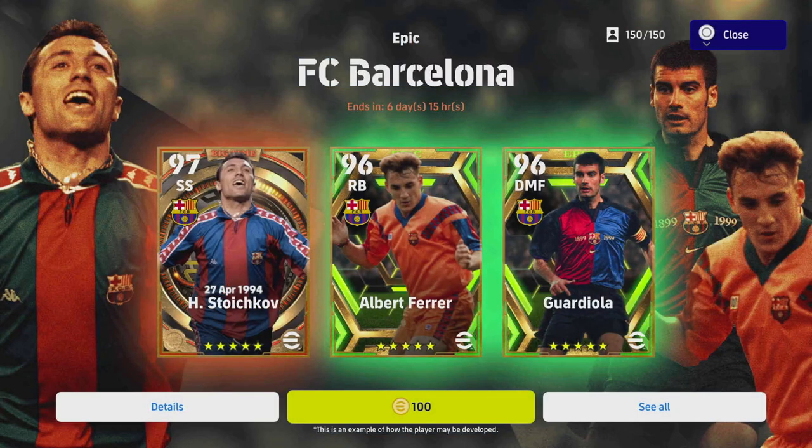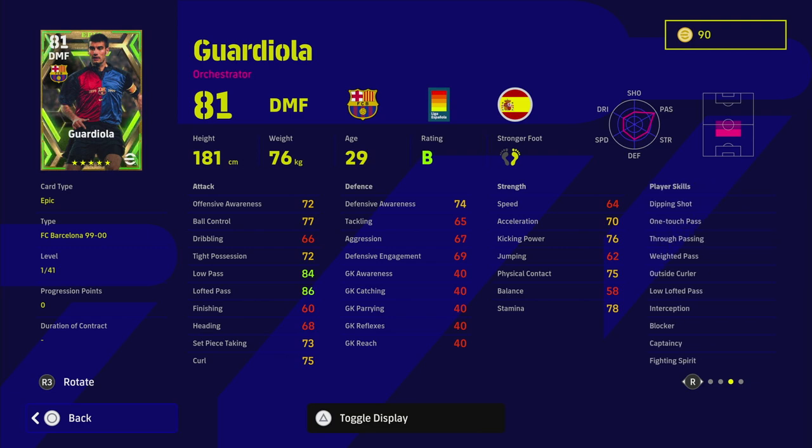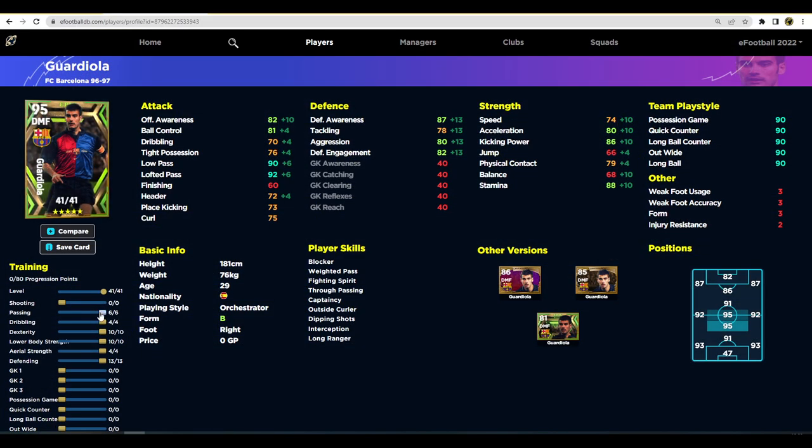That's an extremely solid card - genuinely extremely solid. It's just that he's not going to be overpowered. He does have blocker, interception, and one touch pass which is great, plus unwavering form. But there are so many good DMFs out there. Because of the lack of player ID, you just have to look at stats and player skills. He has the double interception and blocker skill as well as fighting spirit and one touch pass. We don't need to worry too much about passing - 88 passing and 90 lofted is enough given his player skills.